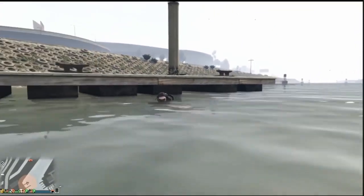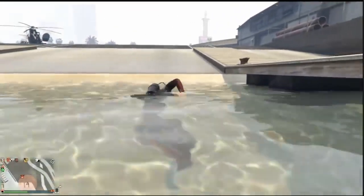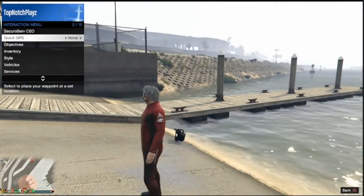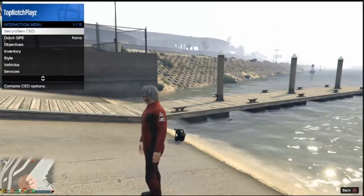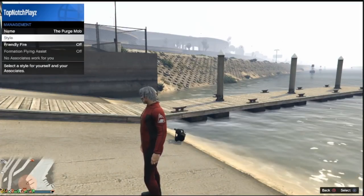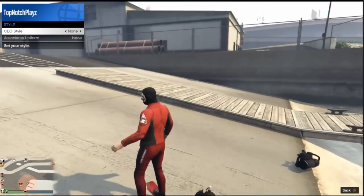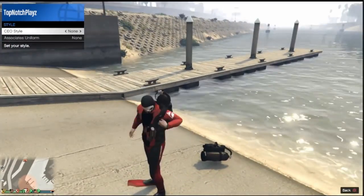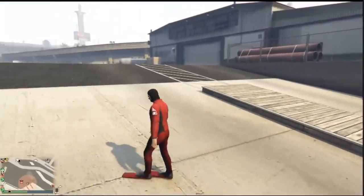It will be highlighted that you clicked the outfit. Just come out of the water — it should remove the gear and say you switched outfits, but in reality you still have the scuba gear. To verify you did it right, go to your CEO, go to Management, go to Styles, move once to the right and back to the left to 'none' — and you should see your scuba gear just fall. If it does that, you did the glitch correctly.